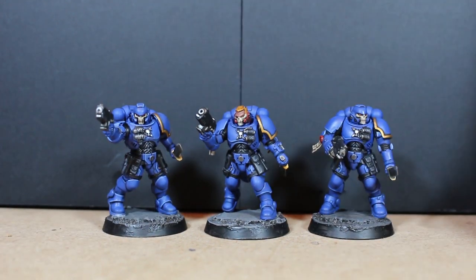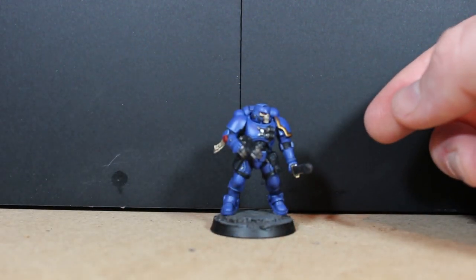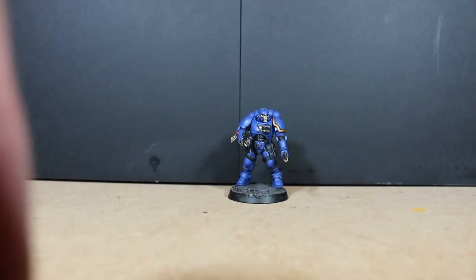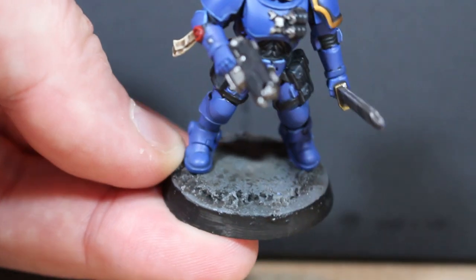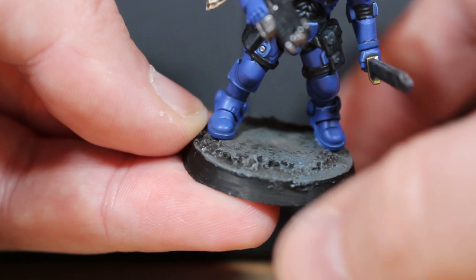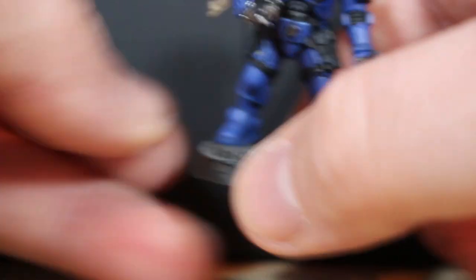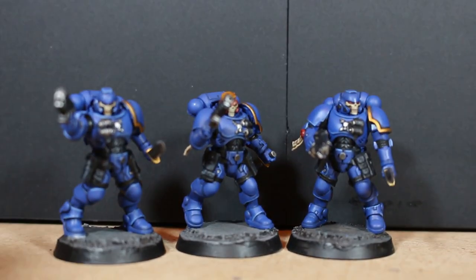The only thing I did differently from last week's models is the base. I did a little bit extra — I went with Astro Granite, which is the texture paint. I'll zoom in to get a better look. What I did was I stuck with the cork base — the higher part, which is what I always do — and then I put a bit of the Astro Granite around the edges to give the ground a bit more texture. It looks way nicer than leaving it as a plain flat surface, so that's something I'll be doing with the rest of them from now on.